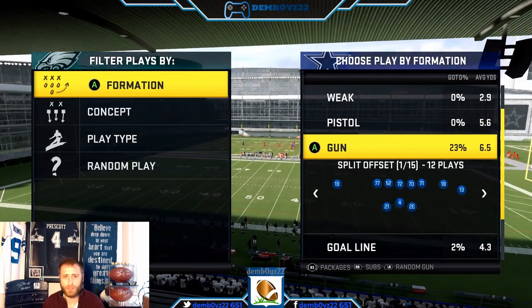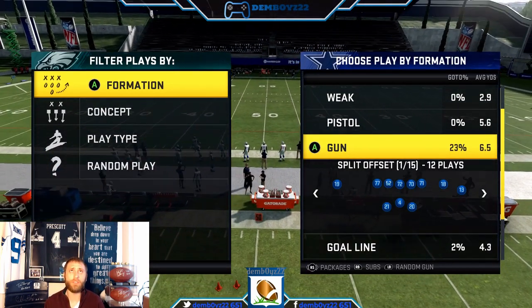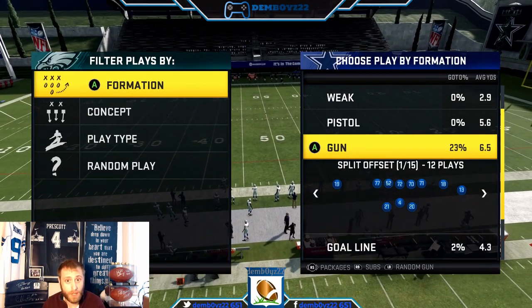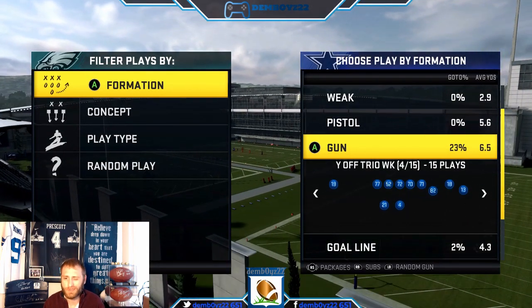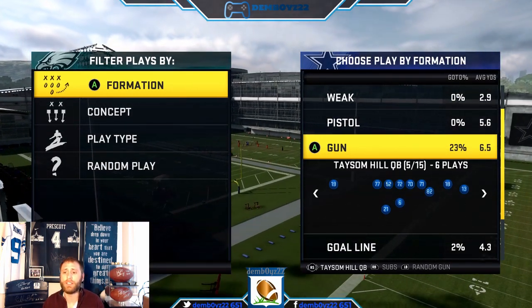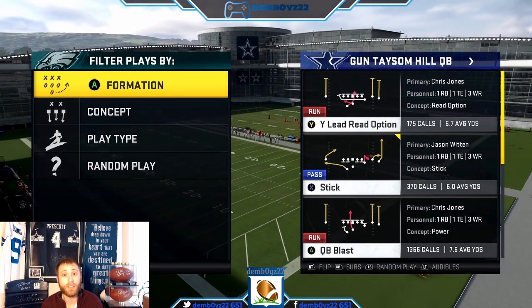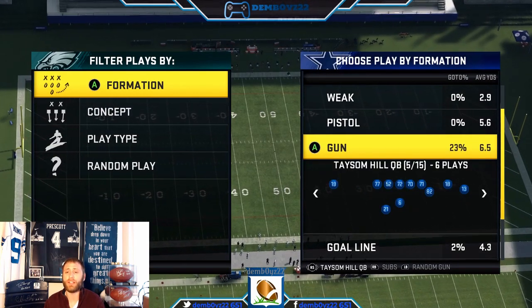Brief overview of all the usual suspects. We're going to start with Saints. Saints is for you if you want to be in shotgun — there are great passing options and great running options out of shotgun. Gun Taysom Hill to QB blast is where I start my scheme. You'll need fast break on your quarterback, but you can start from there and audible back and forth between formations.